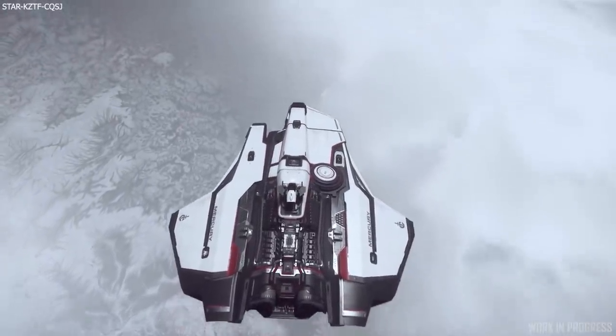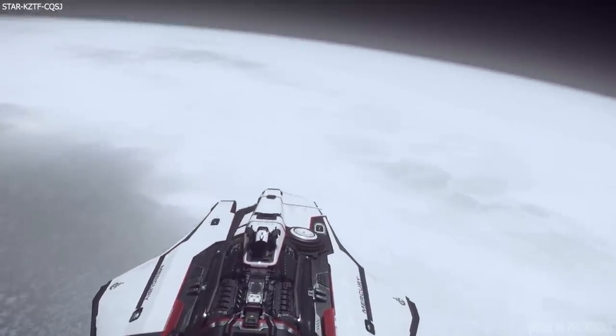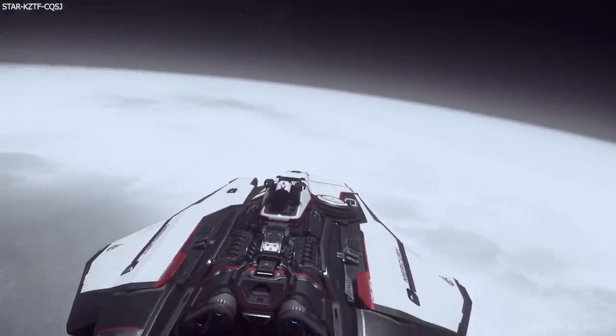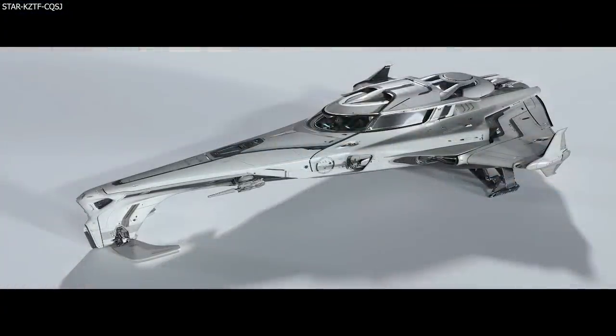So firstly, we have a couple of potential images of the new Origin 400i. Now do bear in mind that these are not official reveals — it may have been faked, it could be real, we don't know 100%. They do look pretty real in my opinion, and personally it's not really to my taste — I'm not a massive Origin fan — but I do think it looks pretty cool and I reckon many people will love this design. It kind of looks like a mini 890 Jump, but that is all we have right now on the 400i front.